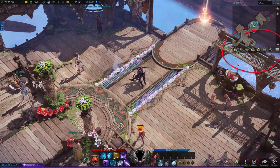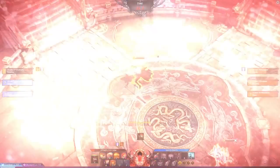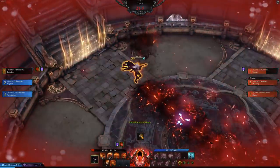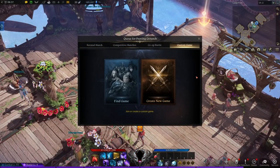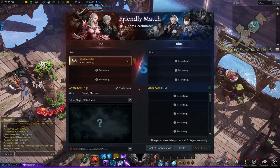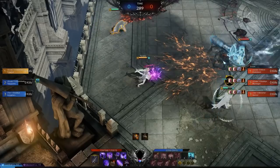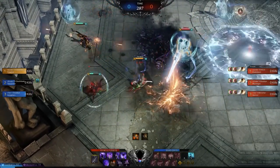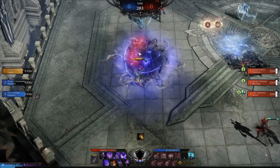You can access PvP from a variety of locations including your minimap. But what exactly are these modes? Well, much like you'd expect from any good PvP setup, you have normals, competitive matches, and even custom games if you want to practice against friends and just get a feel for things. You will need to begin by doing normal PvP matches in order to unlock ranked, so use this as an opportunity to get familiar with the modes, test different setups, and learn what works best for you.